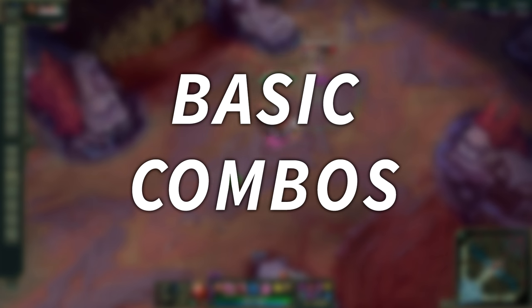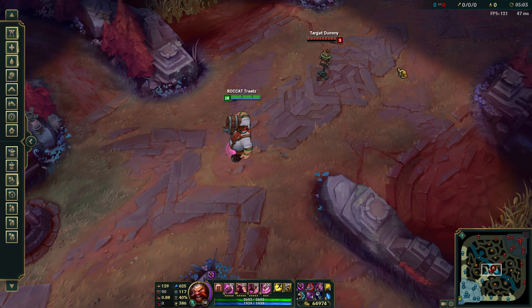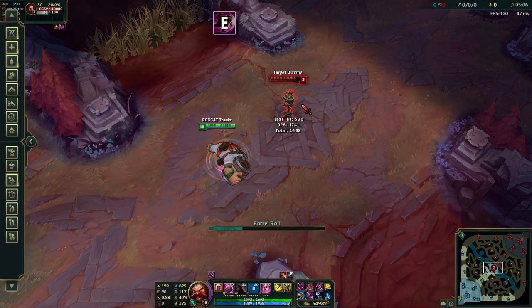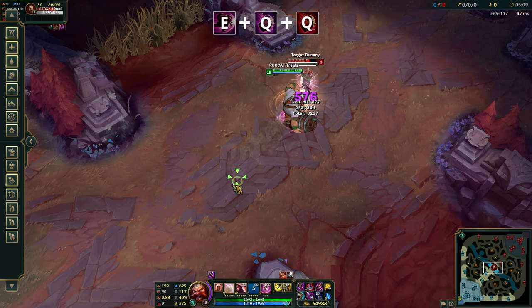Let's start with the basics, as these are the combos you will be using most frequently — not to mention you'll need to master these before the advanced ones. The EQ combo on Gragas is a simple two-ability combo, but it's important to note that you can throw your barrel mid-body slam, making the combo faster than only throwing your barrel after the E animation completes.